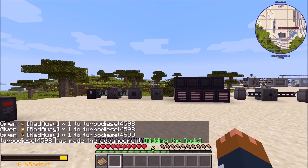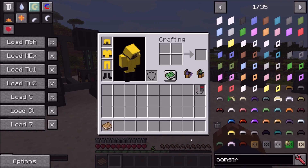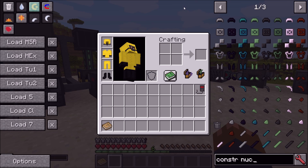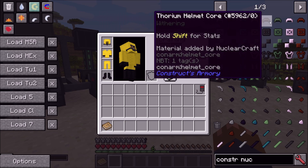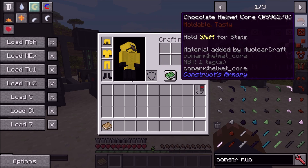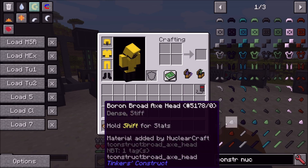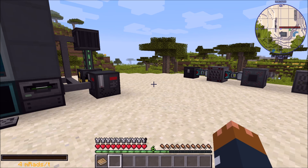Also added Constructs Armoury support for all those materials. If you search NuclearCraft in Constructs Armoury, you'll see all the NuclearCraft materials — the normal tool materials plus thorium, uranium, magnesium, and chocolate — and the chocolate will again have its interesting traits.